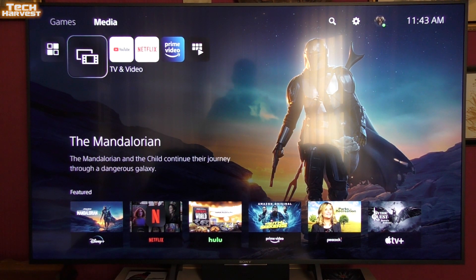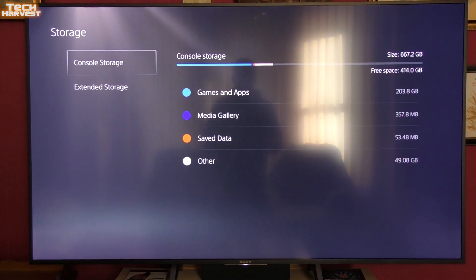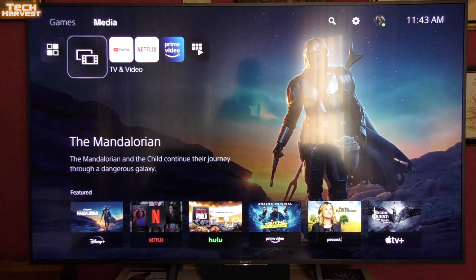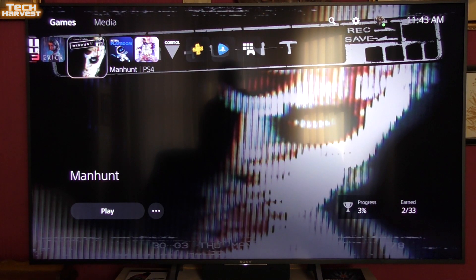It's the next day. There's a lot of glare but not a lot to cover. Let's check the settings and see what storage looks like — my free space has gone down as expected. Going to the main menu under Games, I can see I now have Let It Die, Erica, and Manhunt. Everything has transferred over. I probably should have used an Ethernet cord but no big deal.